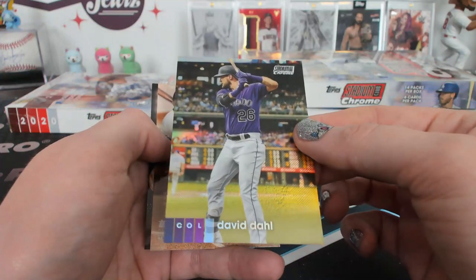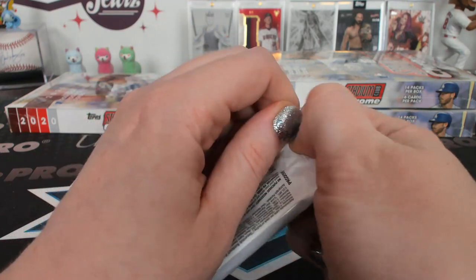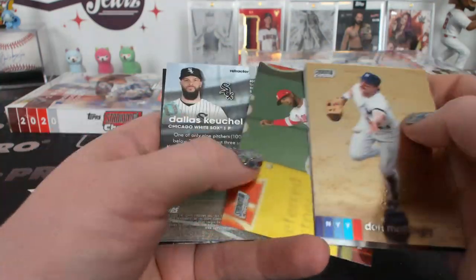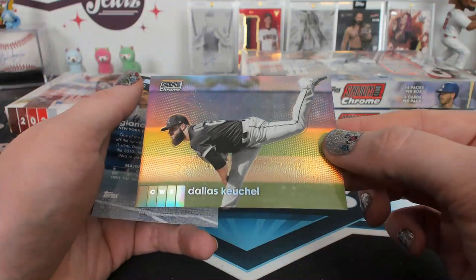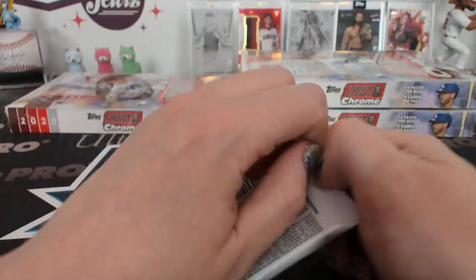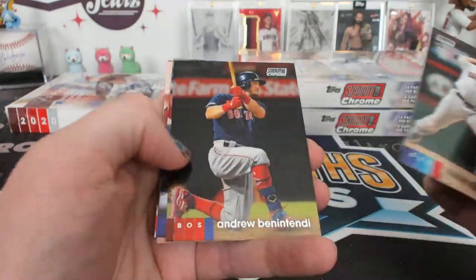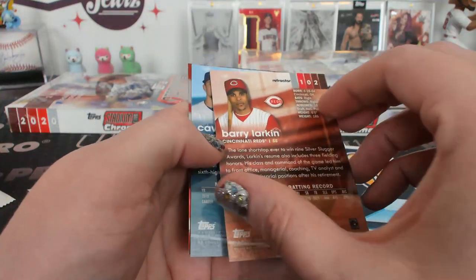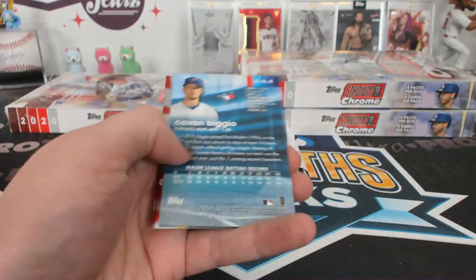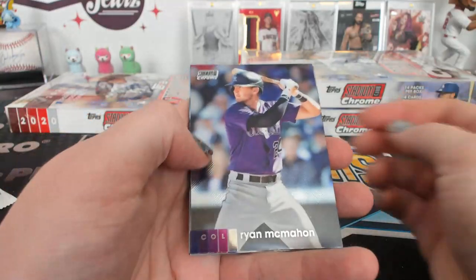David Dahl refractor for Colorado. Mr. Mattingly — Keiko refractor, White Sox, Tim A. When I had my hair dyed pink and purple, people stared a lot — which is weird for someone like me who doesn't usually like people giving me too much attention. Barry Larkin refractor, Cincy.